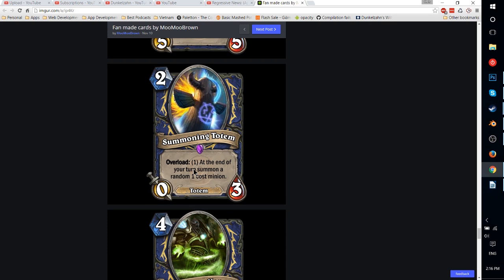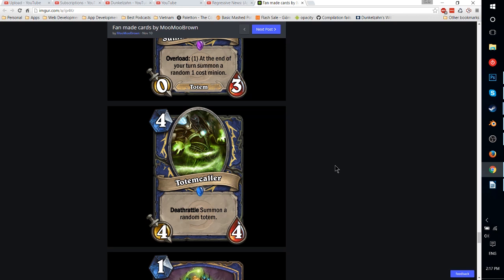Summoning Totem — 2-mana Overload 1, 0-3. At the end of your turn, summon a random 1-cost minion. It's kind of like a cheap version of a Summoning Stone. If you can control the board and you're confident your opponent doesn't have a charge minion, it's generally going to get some value — it'll force your opponent to use a removal spell and get you a free minion, and if they don't kill it they can get really punished. Pretty okay, similar to Mana Tide Totem — if you can protect it, it has potential to scale and win. Pretty good with Bloodlust and in a Totem deck. You could run Totemic cards that give +1/+1 for every totem — that could make this a real threat and give extra totem synergy.